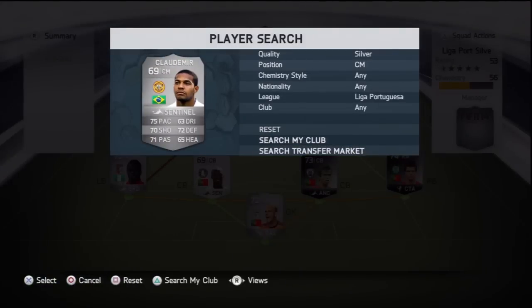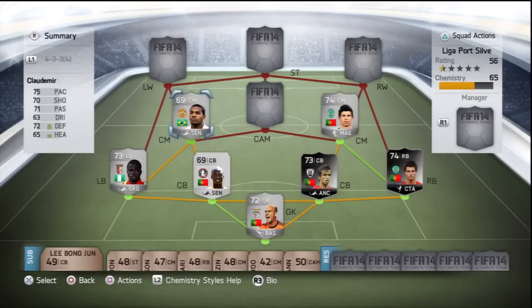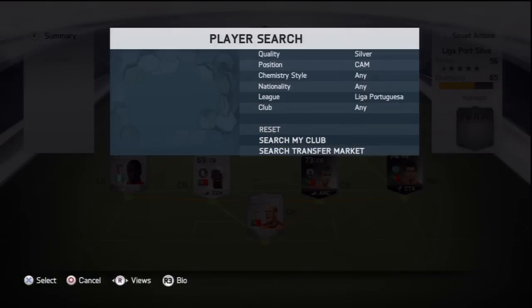The other centre mid is the defensive kind — it's Claudemir. 75 pace, 70 shooting, 71 passing, along with 72 defending and 65 heading, with a Sentinel card applied to him. Very good at only 600 or 700 coins. He's very fun to play with and very solid.